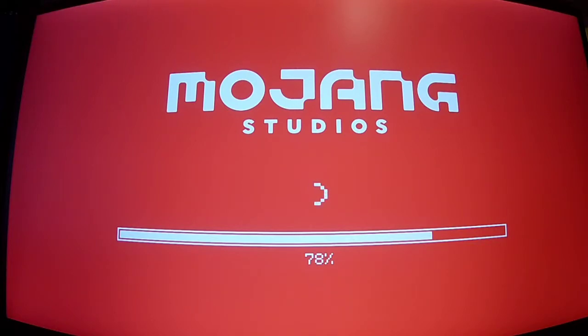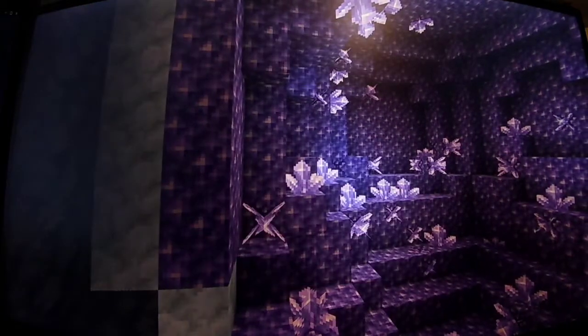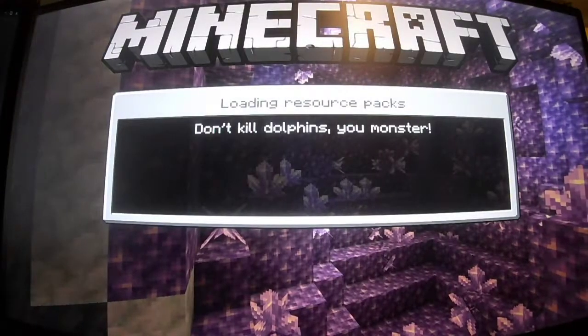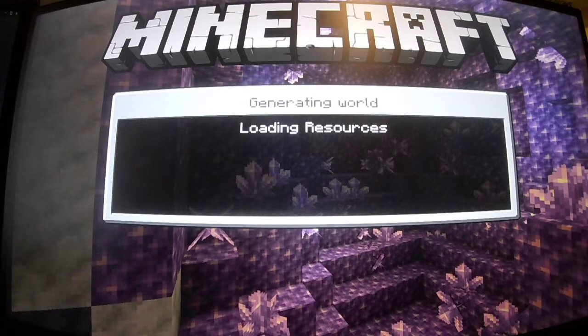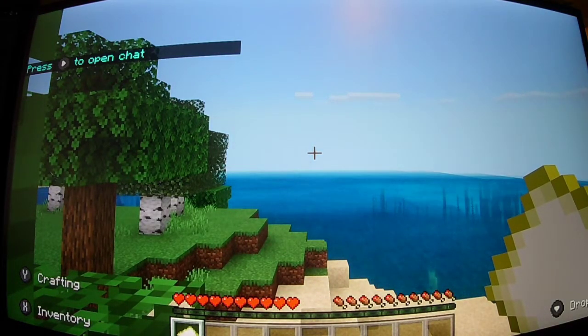This is the simplest way to do it. We'll just create a new world. If you want to play with friends, get into your world and make sure that your friend has Switch Online and that you have Switch Online too, because if you do not have Switch Online it will not work.